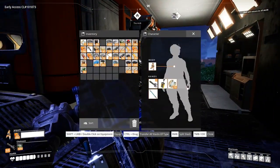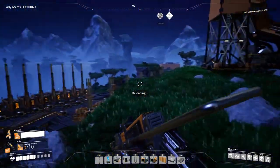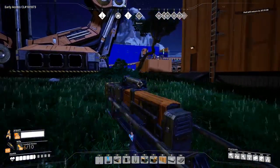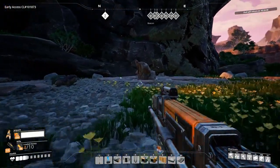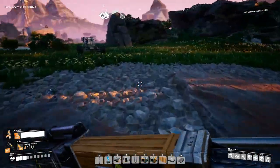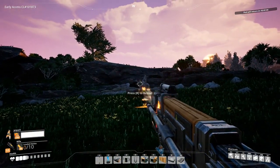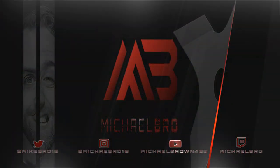To use the rifle, equip it in your hand slot and then fire away. The rifle is compact.